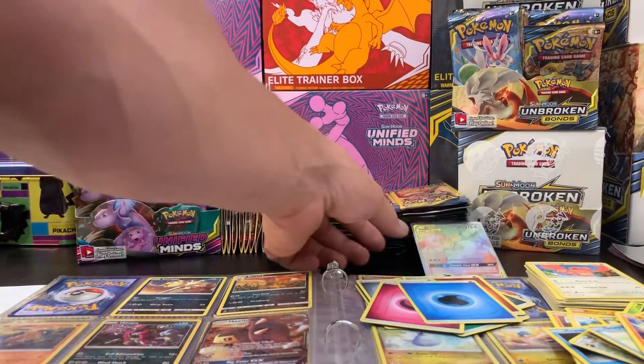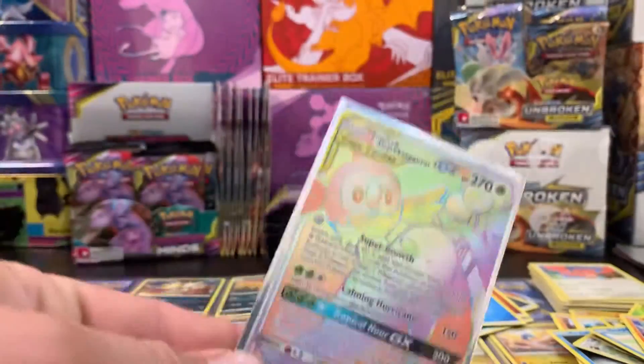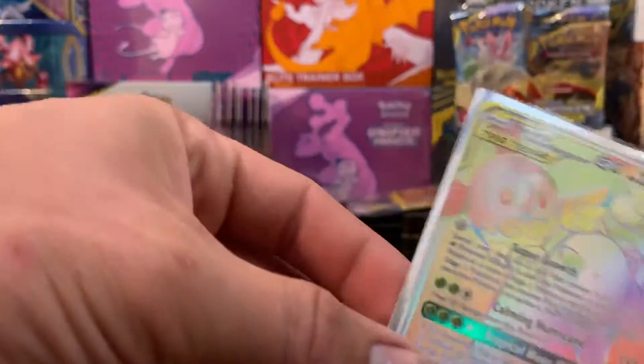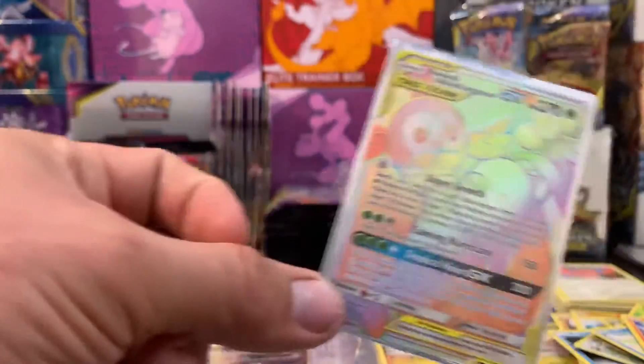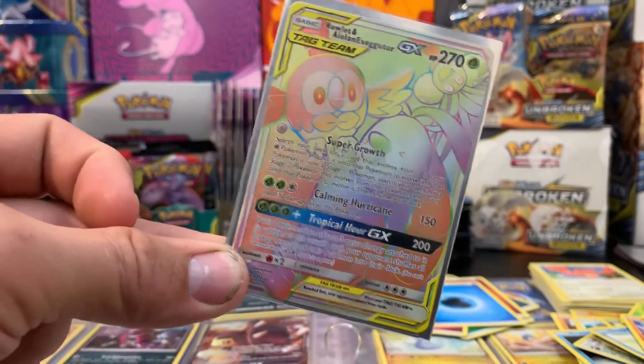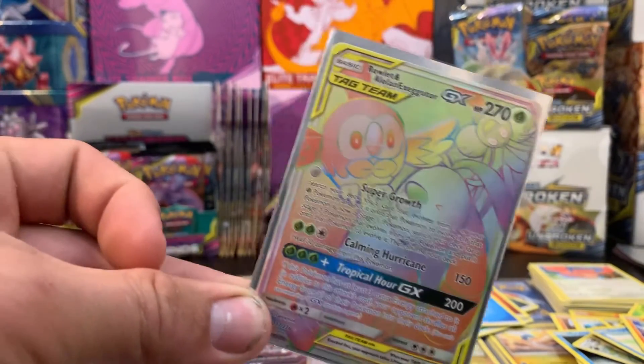Alright guys, that's it — we've seen all the rares and the holos we've got today, but this card right here is definitely the best one. This has been the opening of the Unified Minds booster box. If you liked it, please like, subscribe, and comment down below. Thanks again, come back for more!